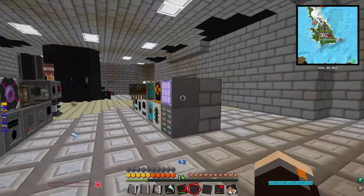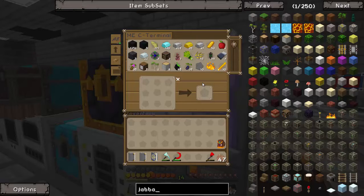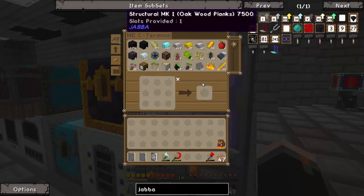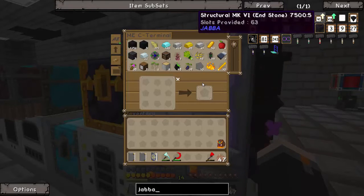How does the JABBA barrel upgrade work? It says structural level one, upgrade slots zero of one, so I have to put another three upgrade slots on it. Last time I did that I thought I was upgrading it a little bit, but it could hold something like eighteen thousand or eighty thousand items. I'm not sure if we even have the stuff for that.